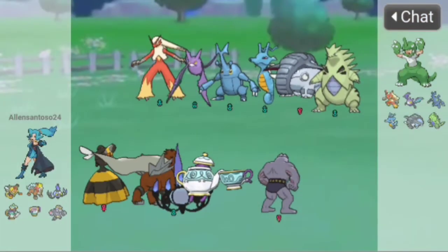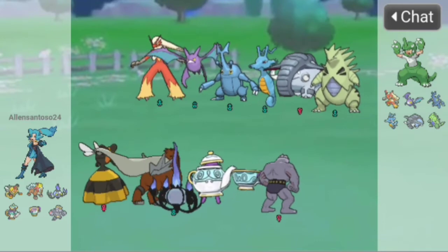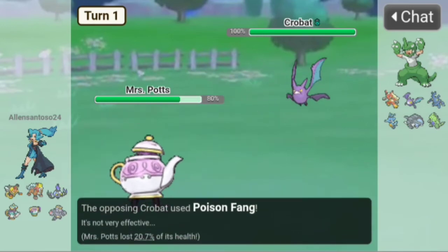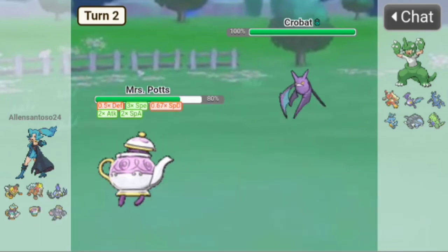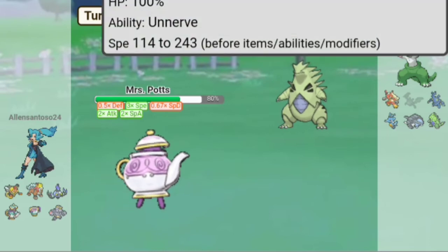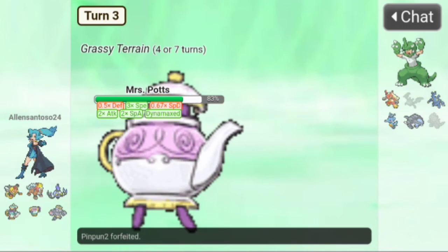Eighth battle — it's the same National Day team as last video! They start with Crobat — let's go Mrs. Potts. It uses Poison Fang which activates Weak Armor. Shell Smash — Stored Power at 180 power, goodbye Crobat! They go to Aerodactyl which won't have its ability with Unnerve — Max Overgrowth, goodbye Aerodactyl!